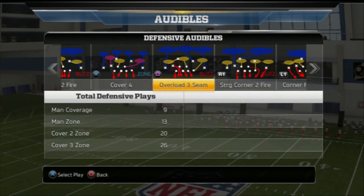Your next play is also a base pass defense — this is a play for like 3rd and 10 or so. This is the Overload 3 Seam. This is actually one of the plays that we're going to be using to get pressure, and we're going to show you some pressure setups later on in the video.